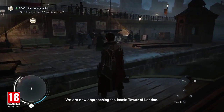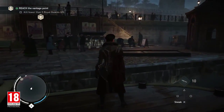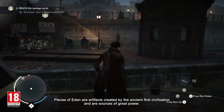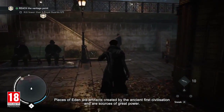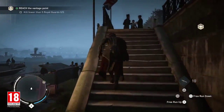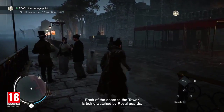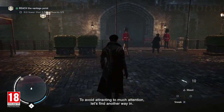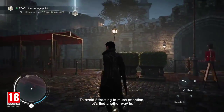We are now approaching the iconic Tower of London. Evie suspects that the vault of the tower might contain the shroud. Pieces of Eden are artifacts created by the ancient first civilization and are sources of great power. Each of the doors to the tower is being watched by royal guards — to avoid attracting too much attention, let's find another way in.